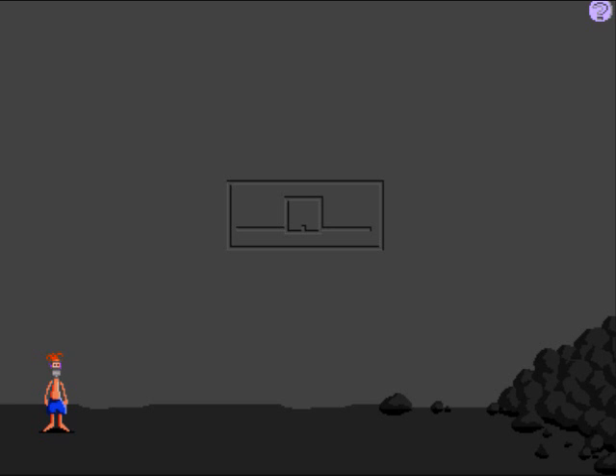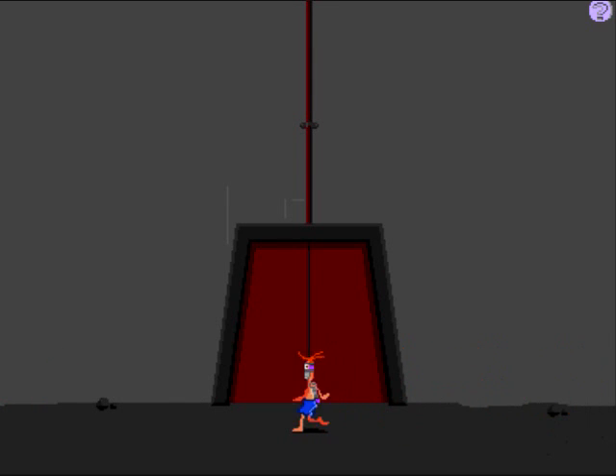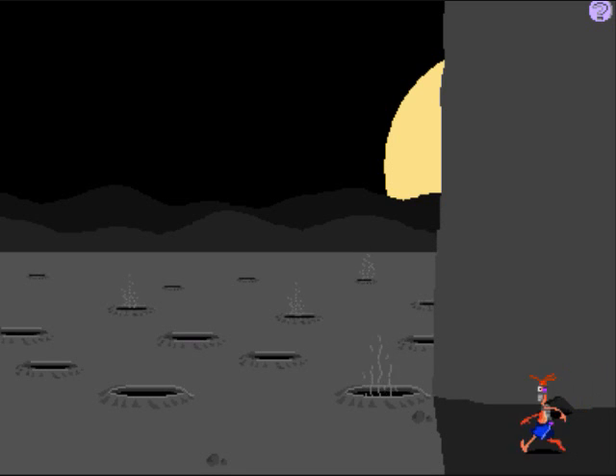There are maps on every planet, located in random places. They're vague enough not to be spoilery, but still good enough to help you out if you're kind of stuck.